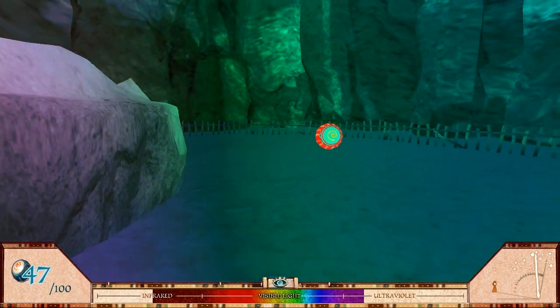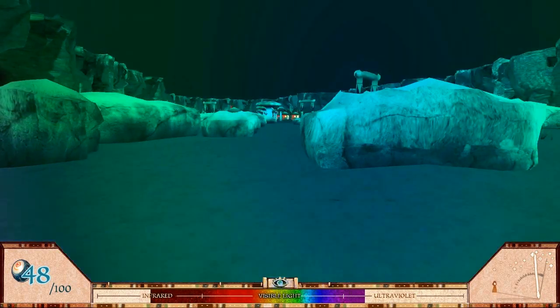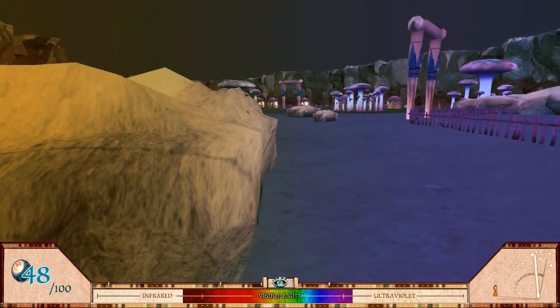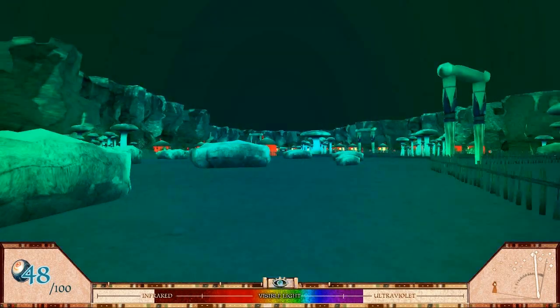What happens in the infrared again? I believe in the infrared, frequency is lower. Is that the case? Yeah. I think frequency is lower and wavelength is higher. Whoa whoa whoa whoa whoa — okay, that was really crazy. Like half of the screen was green and the other half was...